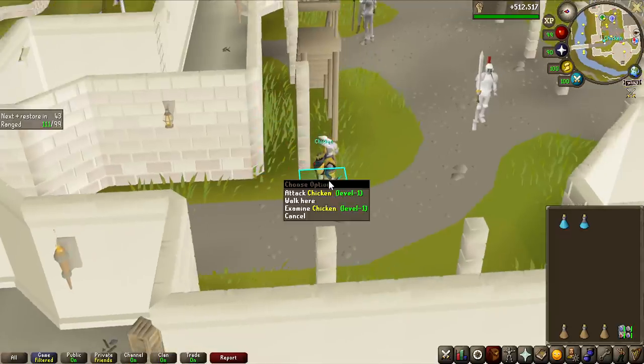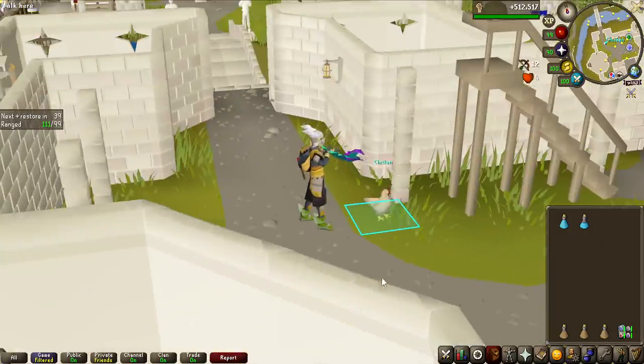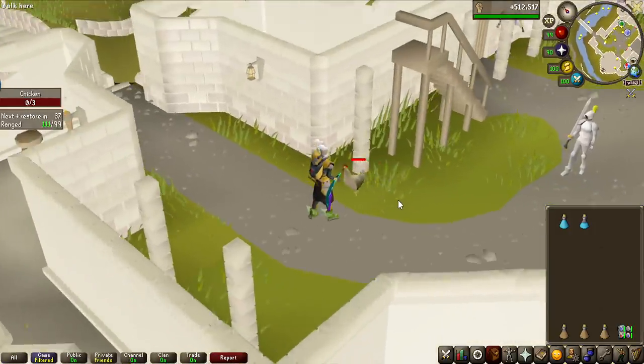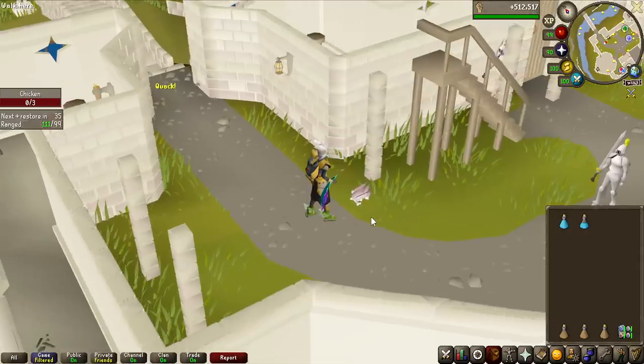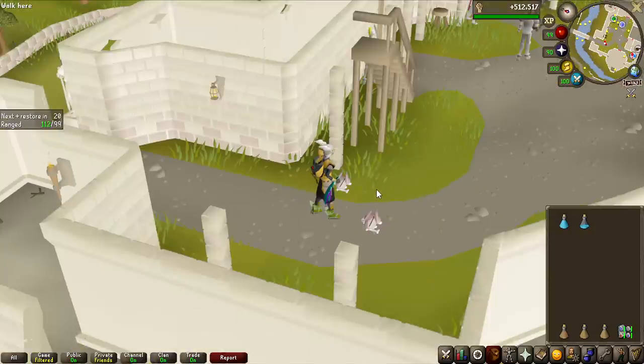Here we are at the one chicken I am allowed to kill. One shot it right away, and most of this grind is just going to be waiting for respawn. The respawn timer seems to be around 15 seconds, and that means if I go on drop rate of 300 chicken kills this way, it's going to be a 75-minute grind to get one beginner clue scroll. That truly is atrocious.